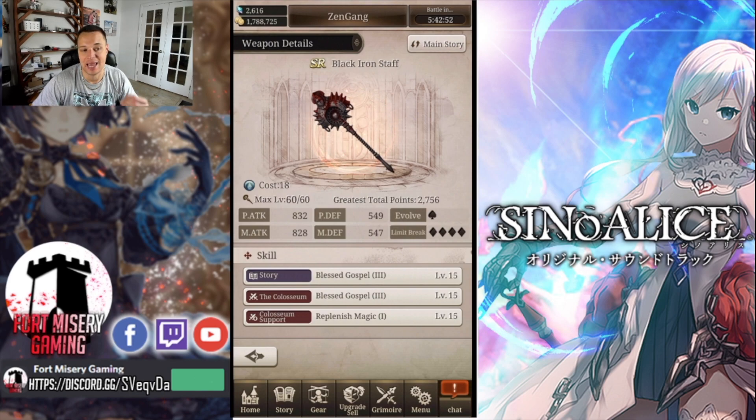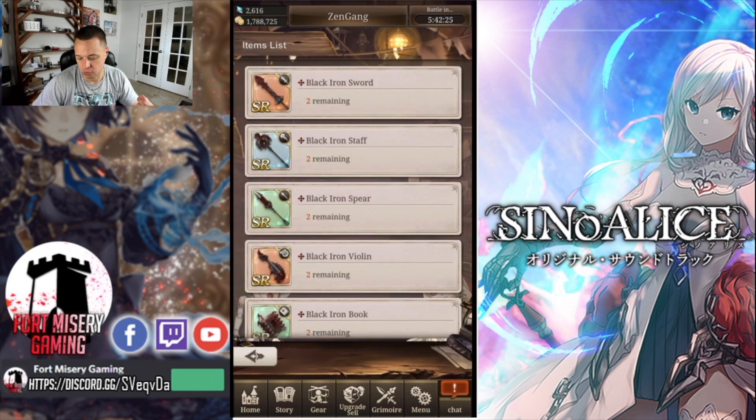On top of that, these weapons have an 18 cost. For supports, this isn't as bad because more than likely you're not going to have 20 legendary support weapons — unless you're a super whale. For cleric, sorcerer, or minstrel, you'll probably still have a lot of evolved SR materials or weapons in your grid. So for supports, cost isn't as big a deal, but for DPS it is a huge deal. Like me — I probably have 25 to 28 legendary weapons, so I can't use them all.